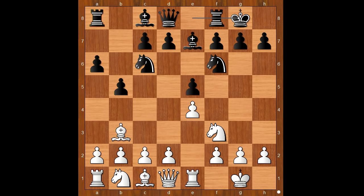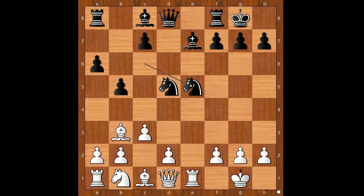White to move — h3 was played. c3 is the most played move, and then quite often white plays d4, the Marshall Attack. After exd5, Nxd5, Nxd5, and Rxc6, black has compensation for the sacrificed pawn.